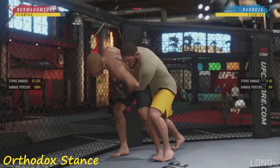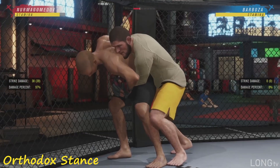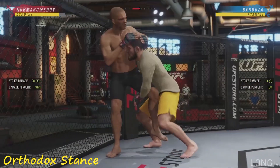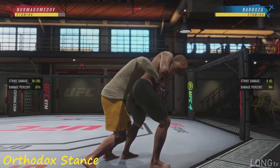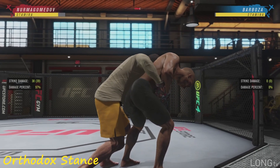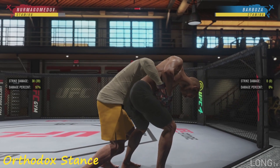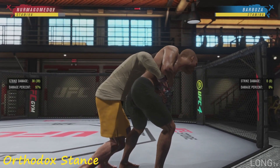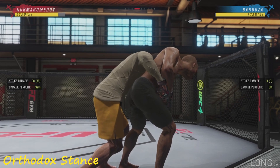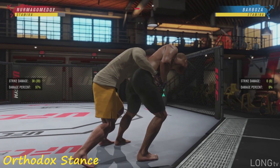If you hold LB and press either X or Y, you're gonna throw a punch but you're immediately gonna let go of this position, so I wouldn't really recommend doing that unless you really want to get out. From behind back you can also go for takedowns — you go for the double leg or the single leg. You cannot go for any double leg or single leg high, but you can do a trip to the ground or a body slam. Stance matters here — Khabib is orthodox, lead leg is A, so RB and A is a body slam. The back leg button is B, so RB and B is a trip.